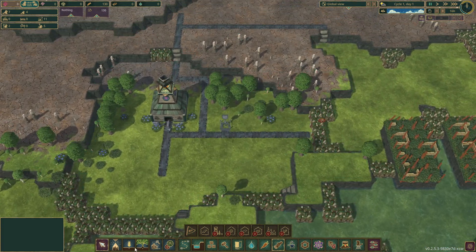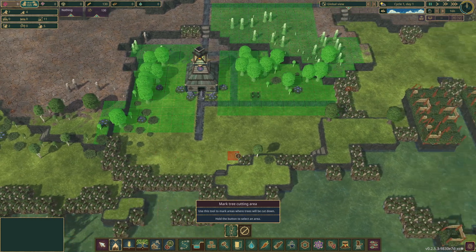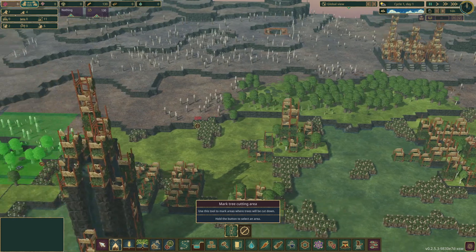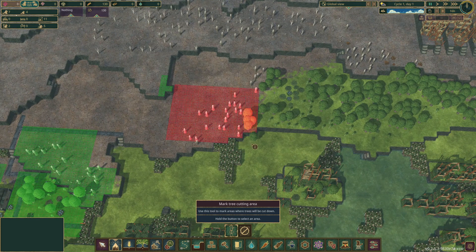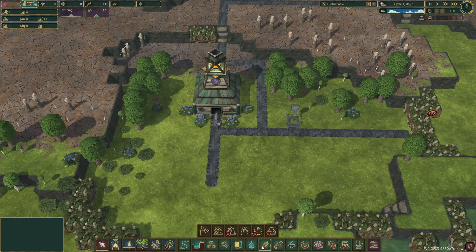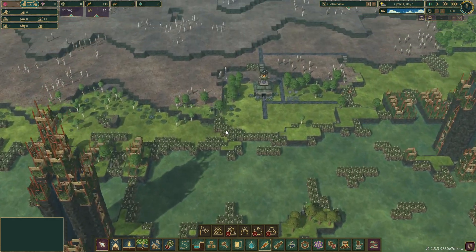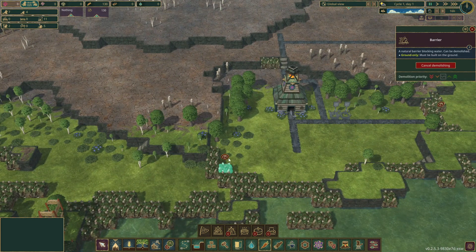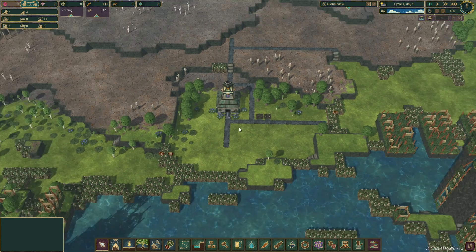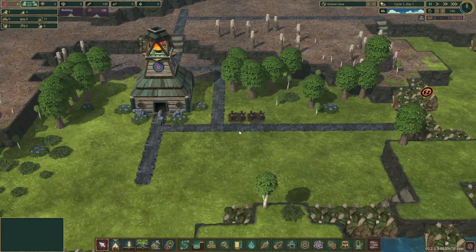We'll have one lumberjack here to clear out these trees. Clear those, clear these — you don't want trees growing in this initial section. We'll probably have trees growing further over here eventually. We're going to need berry gathering here. Food gatherer's flag. Do some berry gathering. There's not too many there. Let's demolish a couple over here. We're going to do some gathering over there as well. I don't think the water's going to get into these spots, so should be okay.